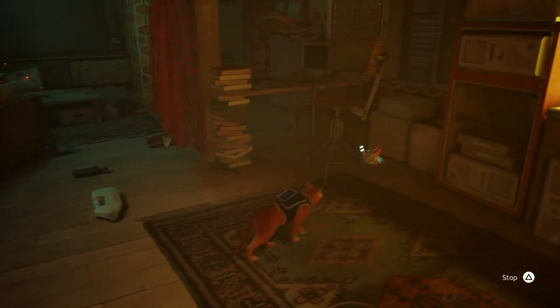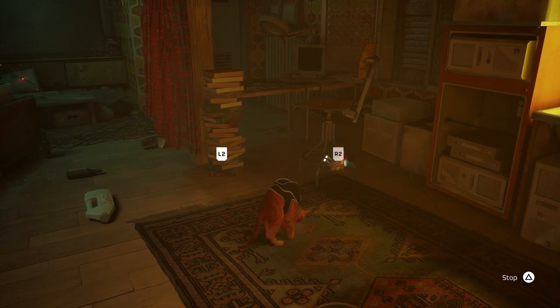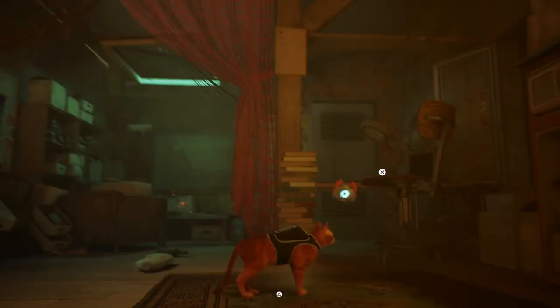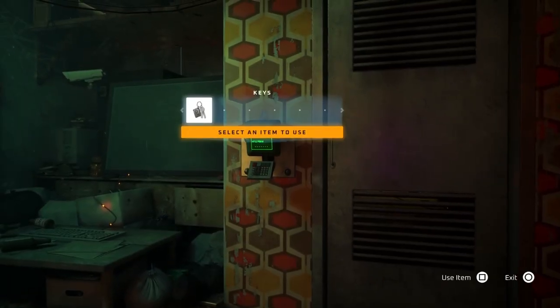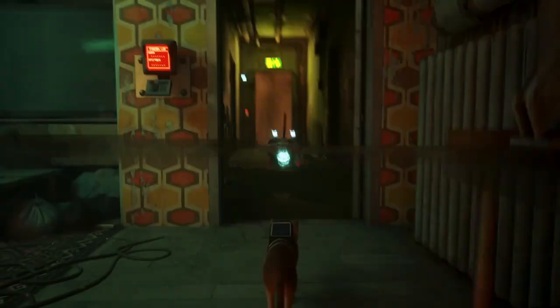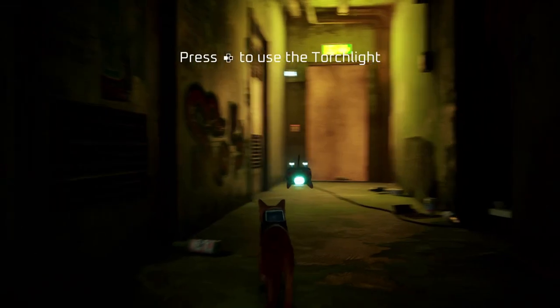Let's scratch the carpet again — yeah buddy! Now where are we going? Select an item to use — use the key. Wow, look, we're opening doors!